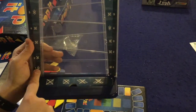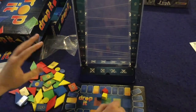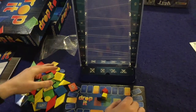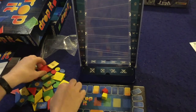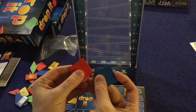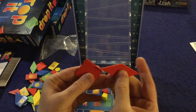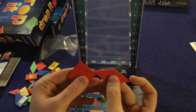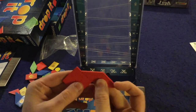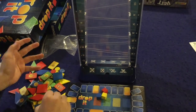You have to pay attention to the left, the right, and what's down at the bottom. But that's not all — when playing pieces you also have to make sure that you don't have two of the same shapes touching each other. If these two squares were touching each other even just a little bit, you get no points. You also have to make sure that two of the same color are not touching each other — if they are, you score no points.